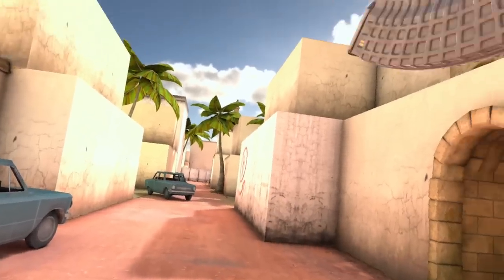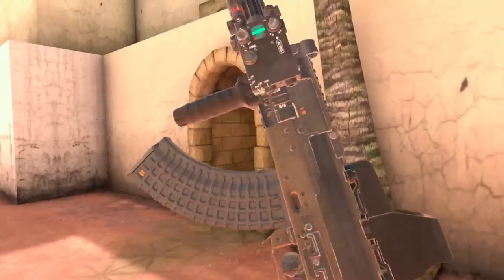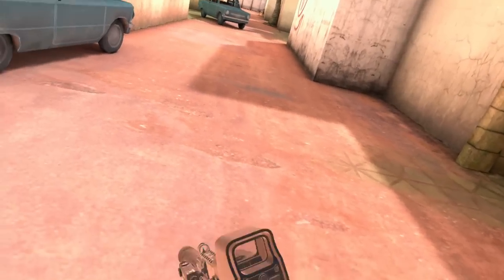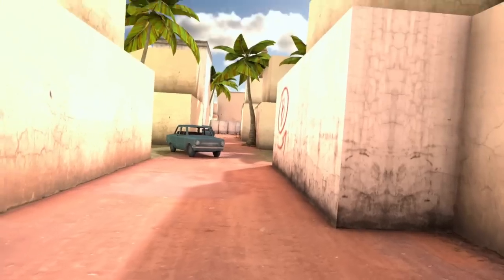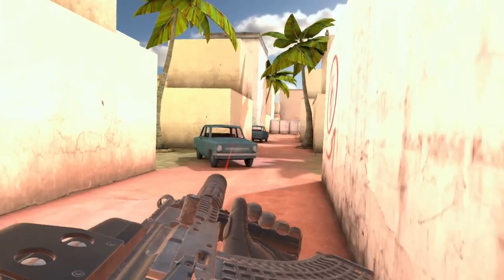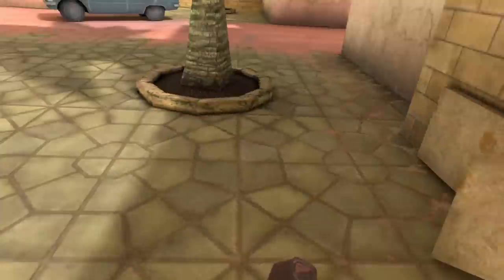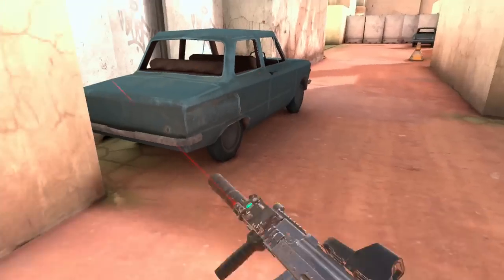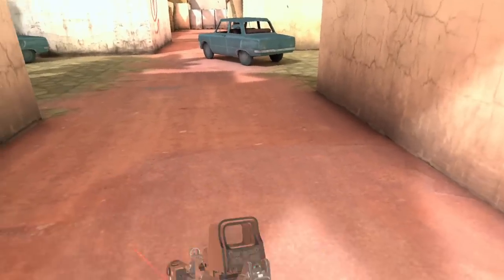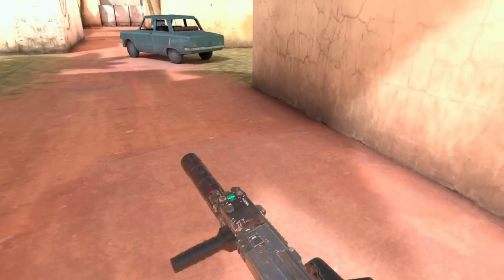Coming in at number five is the Draco — the mini AK. This thing is the best SMG in the game. If you're going for an SMG, pick the Draco. It has the most damage of any SMG and can easily headshot and knock out people quickly. The recoil is the downside, just like the actual AK. But the buy price of 1600 is absolutely ridiculous value — this is a must-buy on an eco round and can definitely turn a losing game around, even competing with some assault rifles.